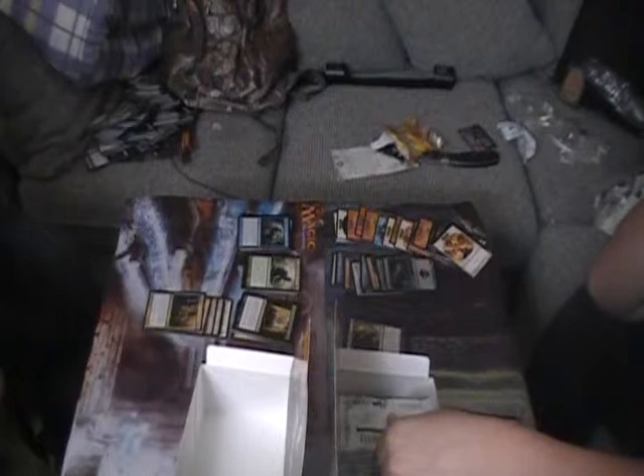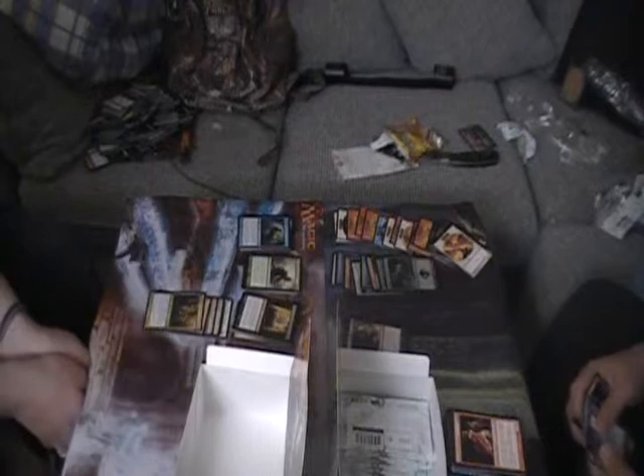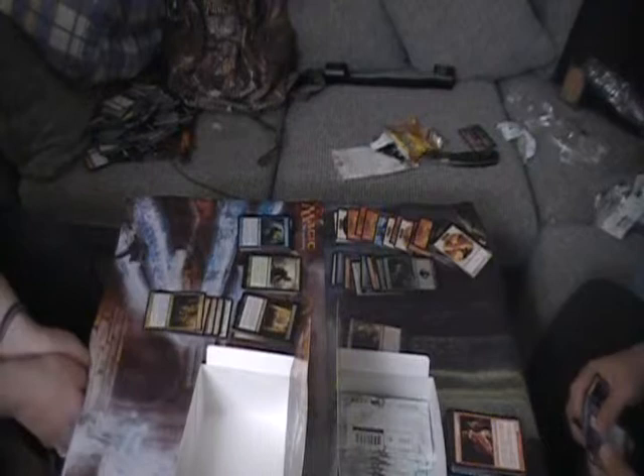Evil Twin enters the battlefield as a copy of any creature on the battlefield except it gains one blue one black: destroy target creature with the same name. How old is that card? I think it would fit into your mirror deck quite nicely - that'd be hilarious! I could kill the beetle or whatever - yeah destroy still works. Merobats, Defy Death, Havengul Vampire, and Conjurer's Closet - that's a really good blinker card. Infinite blinking - that's sweet!